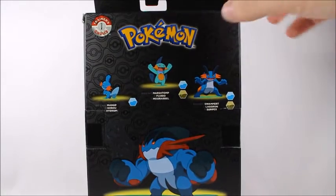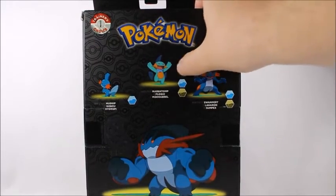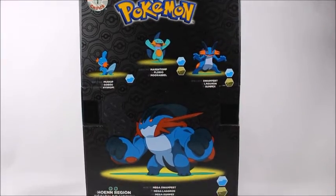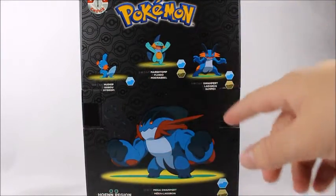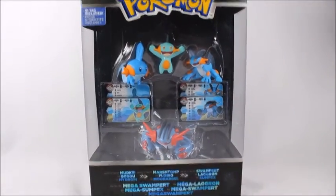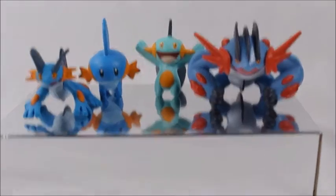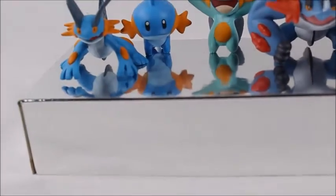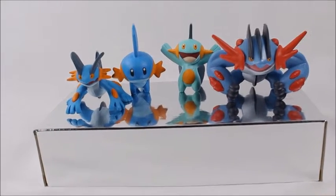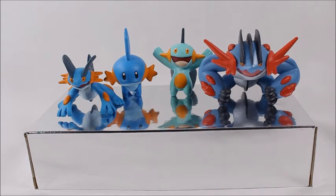You can see a little pokeball design in the background — you can actually feel it, it's a little slick on the pokeball design. We get a nice picture of Mudkip, Marshtomp, Swampert, and Mega Swampert. There's also a really reflective box on the bottom of the packaging. I like it a lot — I'm actually going to use it to display my figures because it reflects them nicely. I'm definitely not throwing this away.